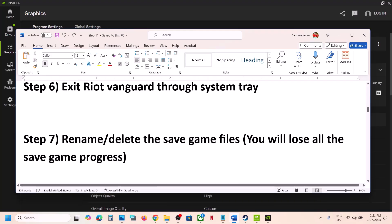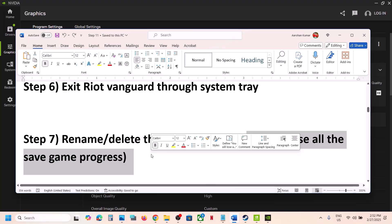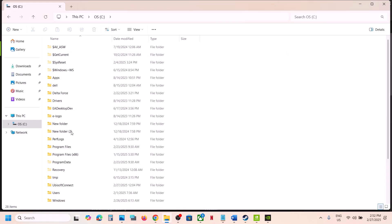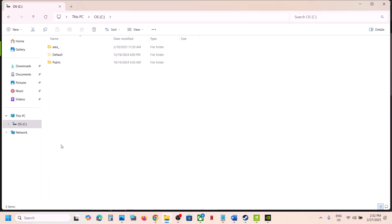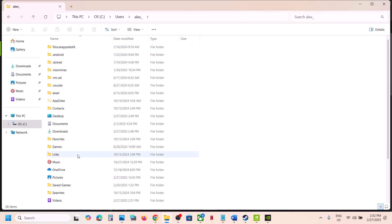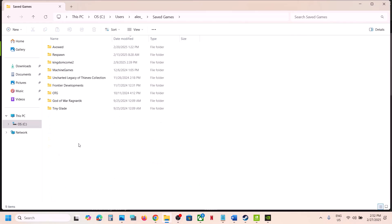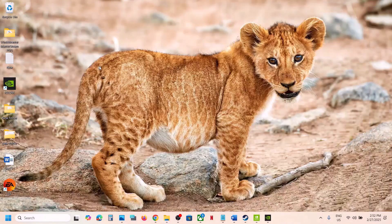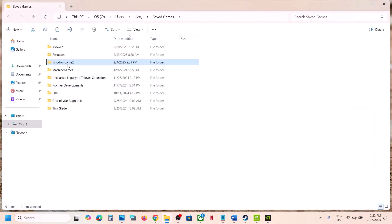The next step is to rename or delete the save game files — but be warned, you will lose all game progress and have to start from scratch. Go to This PC, open C drive, open the Users folder, then your username folder, and find the Saved Games folder. Before making any changes, copy the folder and paste it somewhere as a backup. Then right-click the game's save folder, rename it to .old, and launch the game to check.